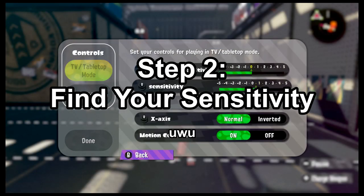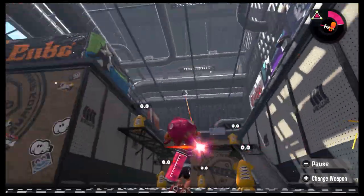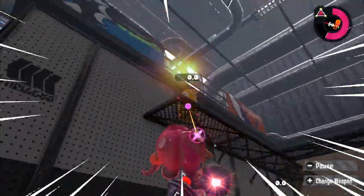Step 2: find your sensitivity. I would suggest starting with 0-0, but if that's too slow and your shots are dragging behind your enemies, bump it up to 2-2. Too fast? Well then take it down a notch — give minus 2, minus 2 a try. The important thing is that you find the sensitivity that works for you.